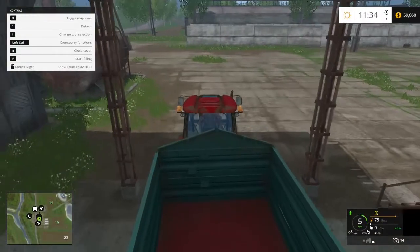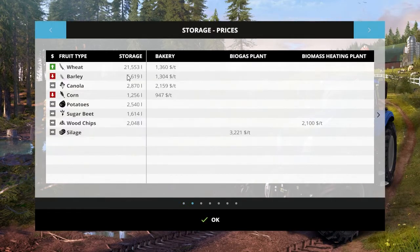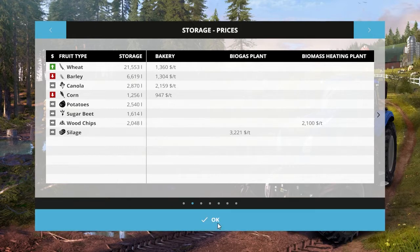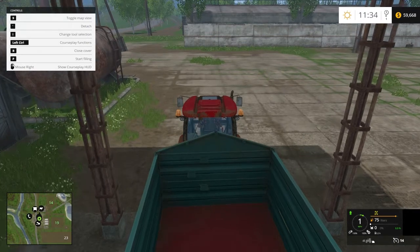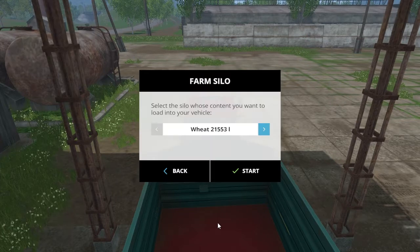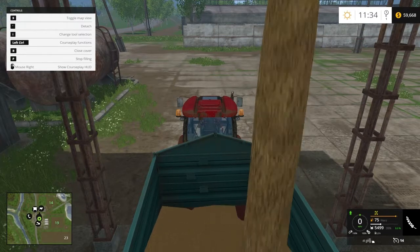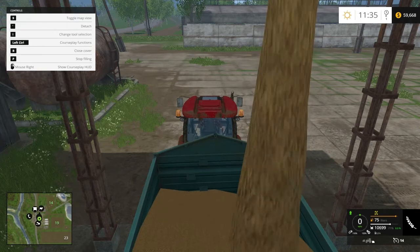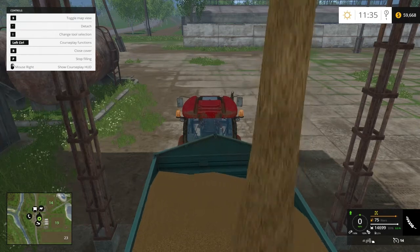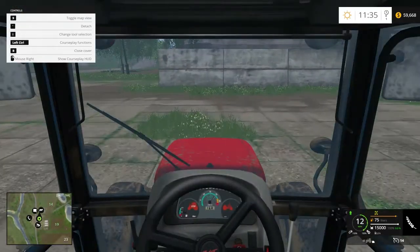Before we take some crops to the thingamajig, let's check and see how much we got. We'll take one load of wheat. I like to make sure I always have at least a little bit of each crop in storage. Let's fill it up. I haven't done anything on the farm since last episode — no harvesting, nothing. So pretty much where we left off.